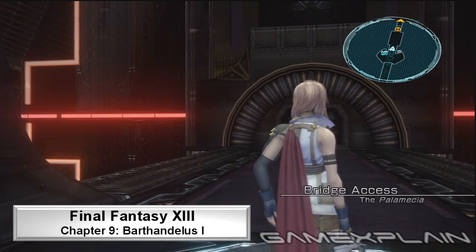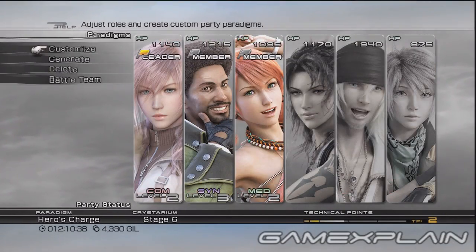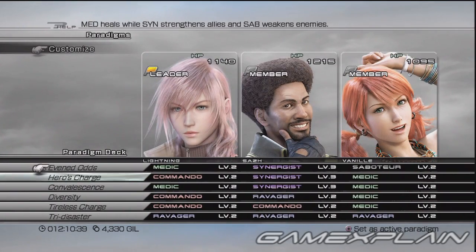The first Bartandilus fight can be quite difficult, even if you know what you're doing. Haste will make this fight go a lot more smoothly, and you'll want two Commandos and three Ravagers. We recommend Lightning, Saz, and Vanille with these paradigms.